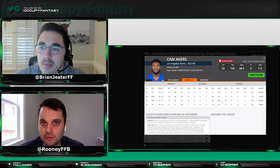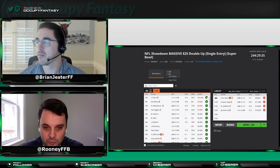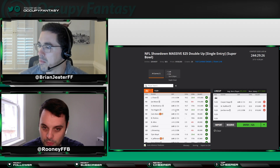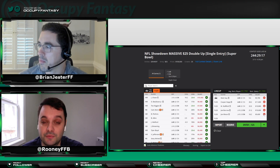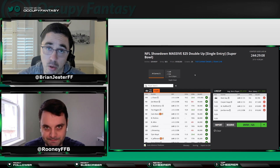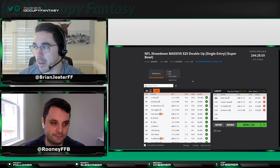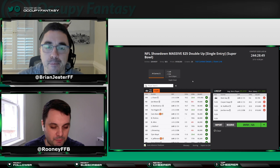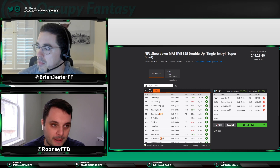A captain play with Akers makes sense from a salary standpoint as it lets you fit more in your flex positions. A construction with Matt Gay or Rams defense at captain makes sense since they're the favorite side. Then you probably go Stafford, Cup, and try to get Mixon and Burrow in there. Perrine and Skoranek are probably as far down as you'd go on DraftKings for this slate. The core three guys you have to get in your DraftKings lineup are Cooper Cup, Matthew Stafford, and Joe Burrow — they're the safest plays and will get the majority of touches in any game script.